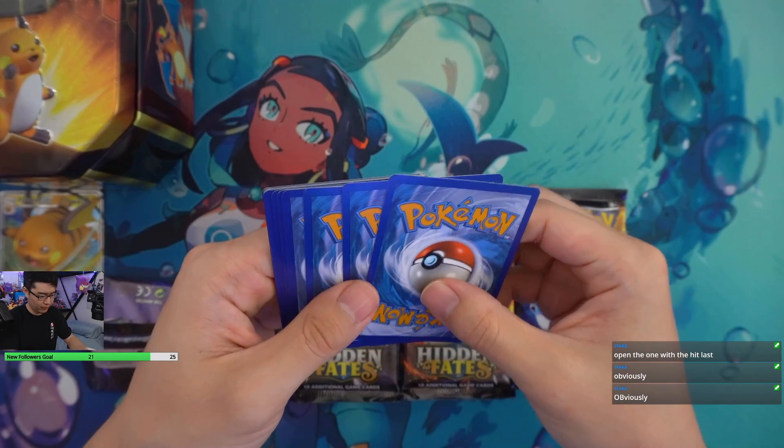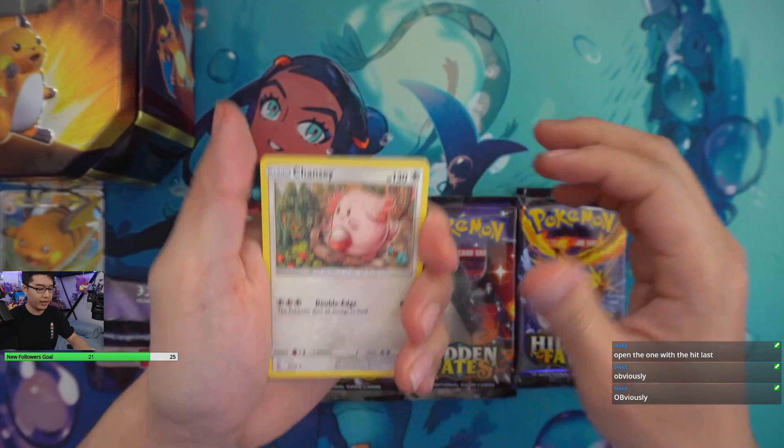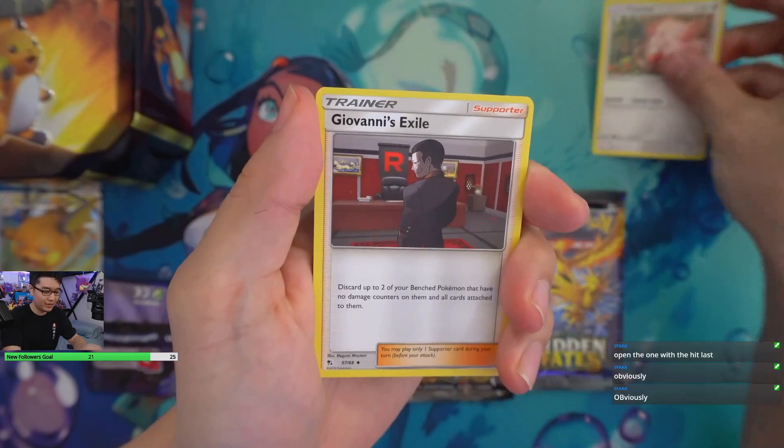Is it three or four? We'll just do three, just to be safe. For Hidden Fates — this is my first time opening them. We got a Chansey to start off with.